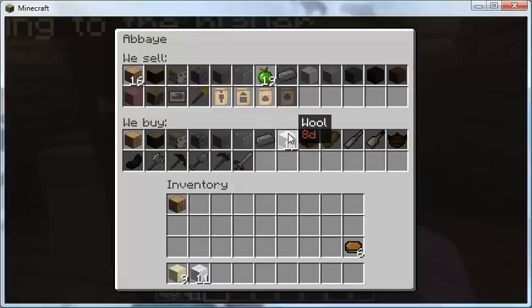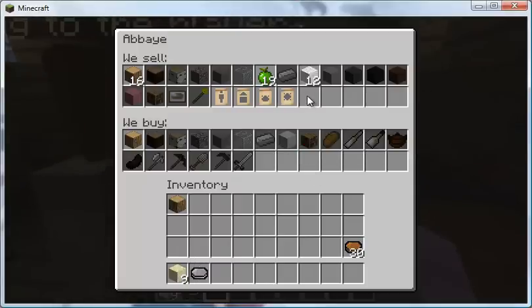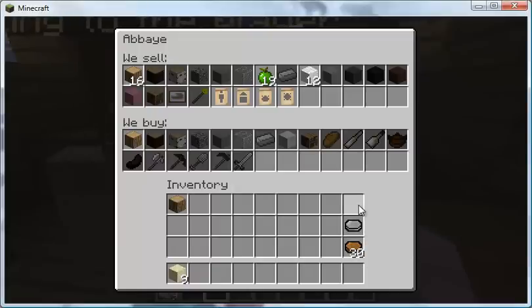Now, if you want to sell more than one at a time, you hold control, and that'll sell an entire stack's worth, or everything you have if it's less than a stack. Holding down control with a single left click sold all eleven at the same time. Now you see I have another tier — it's just like dollars and cents. You get enough of this, you get one of these. You get enough of this, you'll get a gold one. Pretty straightforward.